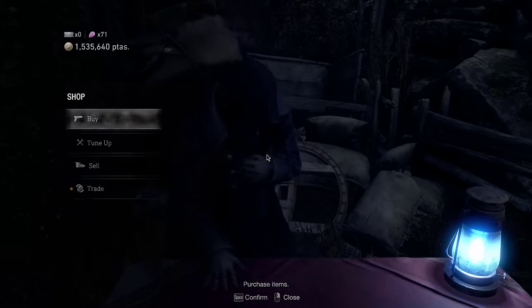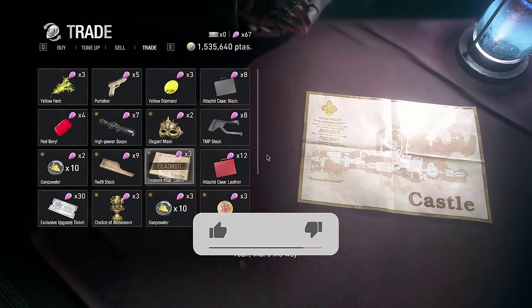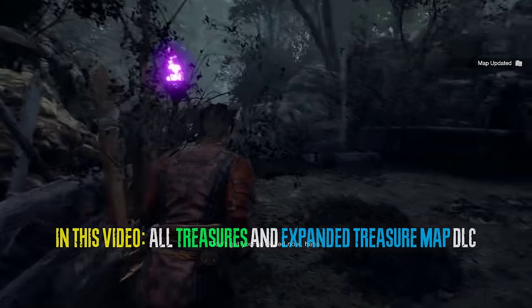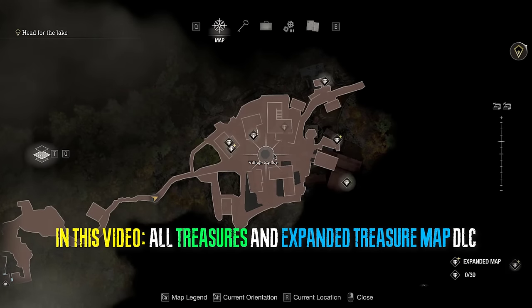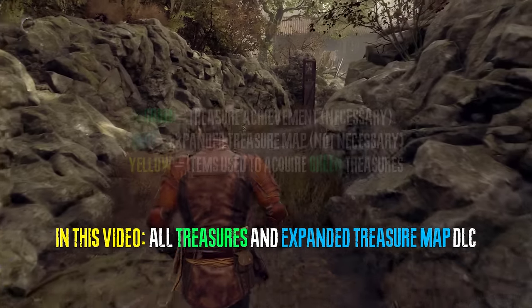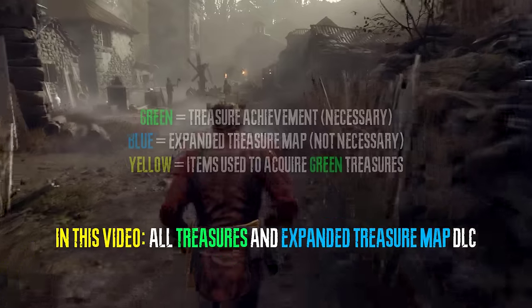I'm Neonslites and today I'm going to be showing you all of the locations for all of the treasures and expanded treasure map treasures in Resident Evil 4 Remake. In this video I will also be showing you some bonus gems that you can get from mini bosses and spinel locations from the expanded treasure map DLC. I recommend you do this on a new game plus and try to go for all treasures and all requests in the same run.